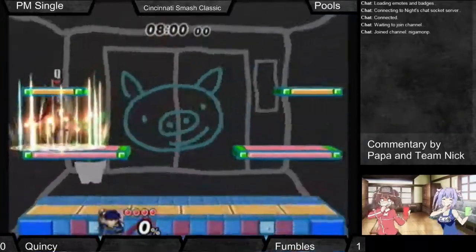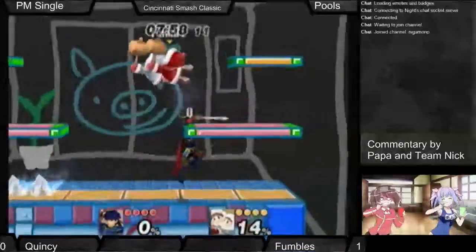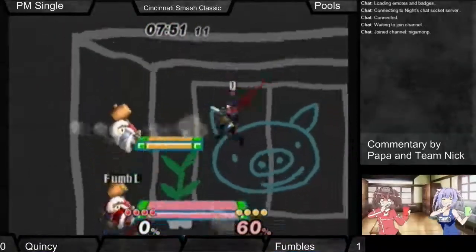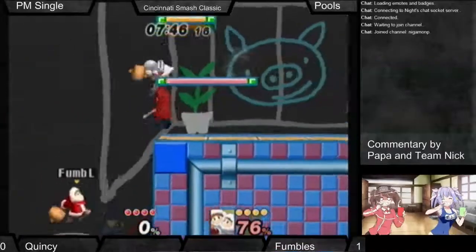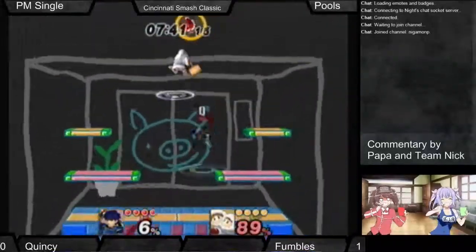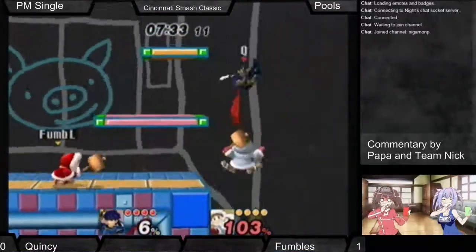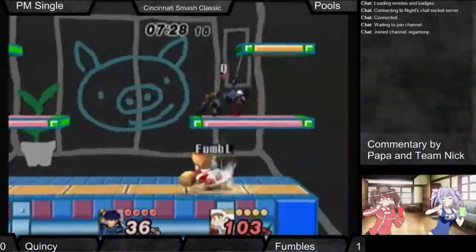In PM? Third seed? I hate you — why do you do these things? This is a good counter pick. So Fizzle got third seed, that's cool. I mean, that's kind of bad for the second seed that's gonna have to face off. Fizzle just likes to have fun. Quincy is going out to a pretty good lead here against Fumbles.